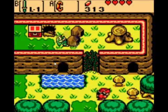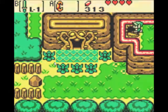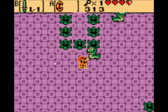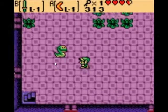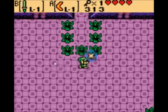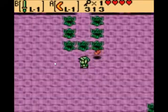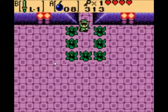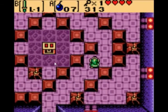You're outside the dungeon right now, but there is a purpose to this — you plant a Gasha Seed. You also have to go down here — I believe this is required. For some reason your boomerang can't cut through grass, which is kind of weird. In this room you need bombs to get through — I think eight should be enough.